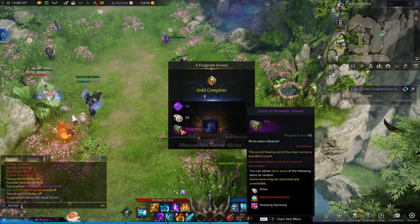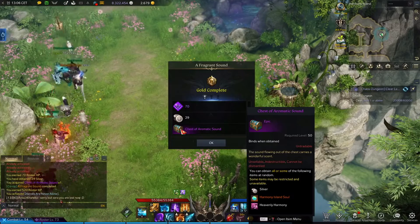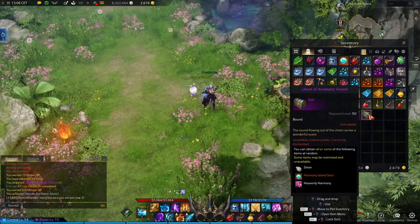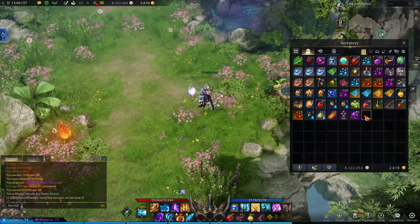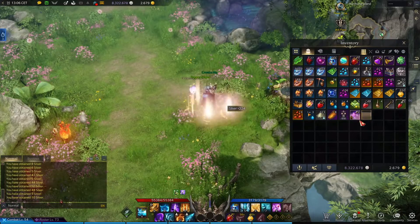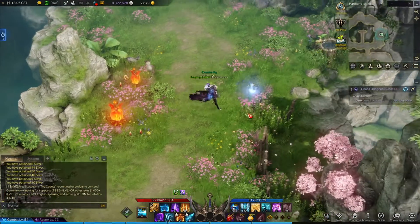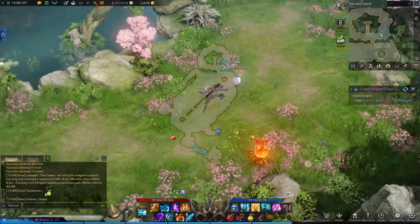Here we go. We have this chest here from which you can get Heavenly Harmony. Let's click OK — we have the chest. Let's open it. So it's all about this event. And as you can see, I didn't get it. It's a random chance that you will get the song from this chest. So let's go again and repeat this event.